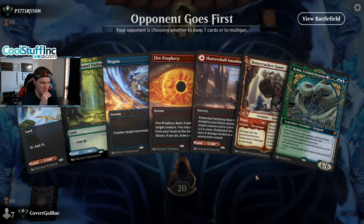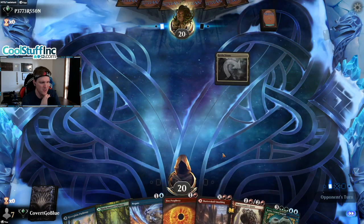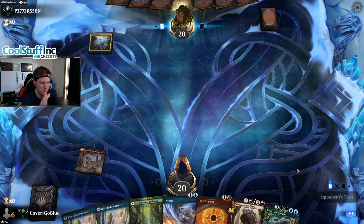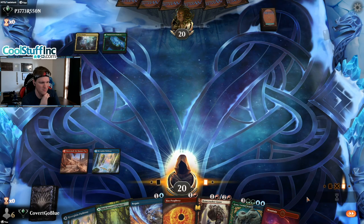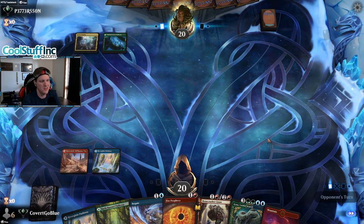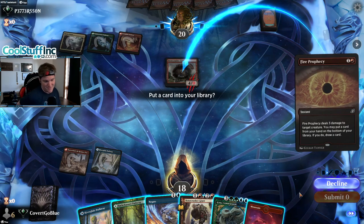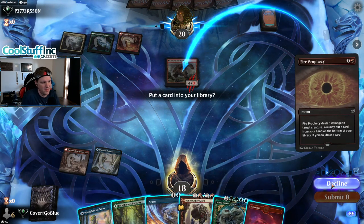On the draw again. Prophecy can put away the Koma, so it's reactive — we like reactive hands on the draw. You really want removal spells to answer the opponent's threats. This is our green source; these are probably both blue. The opponent with no action. Are we playing the same deck? They probably have a Bonecrusher Giant with no permanents on the battlefield — something that can target my face, but they choose not to play it. Here comes the Giant — which is good. Now, do we put away the Koma on the draw with a ton of land in hand? I think we can decline here safely.